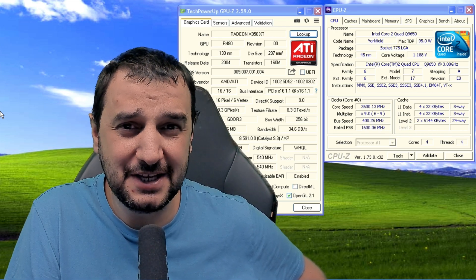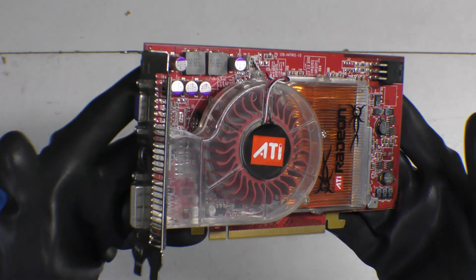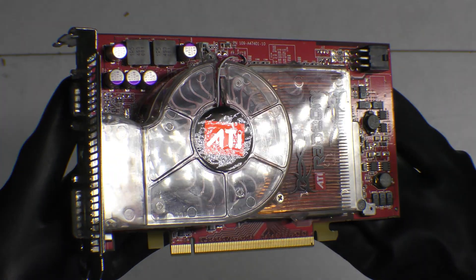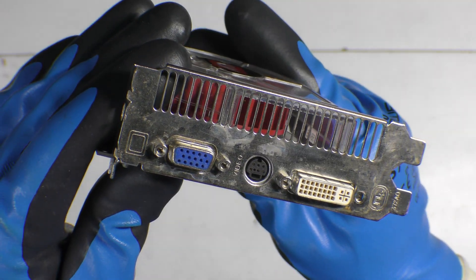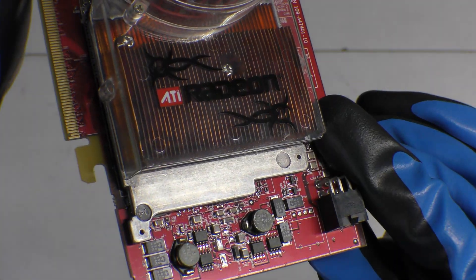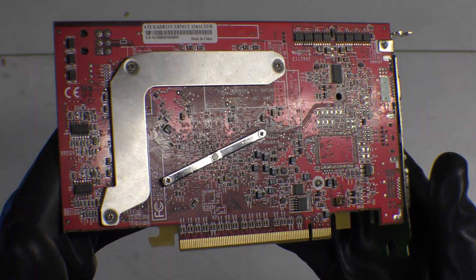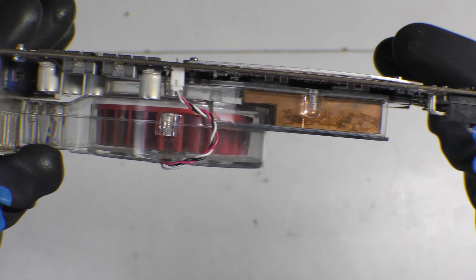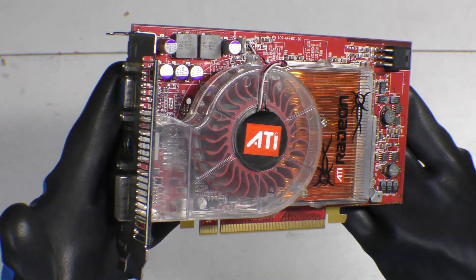We're in today with the legendary Radeon X850 XT. This is a 2004 video card. It's got 256 megabytes of VRAM GDDR3 running with 520 megahertz on the core clock, 540 megahertz on the memory clock, 256-bit bus width. It's got DirectX 9 support and today we're going to pair it up with this Intel Core 2 Quad Q9650 with four cores and four threads.